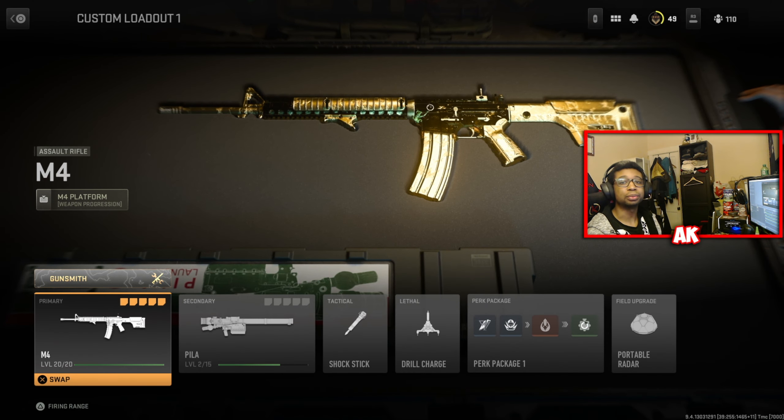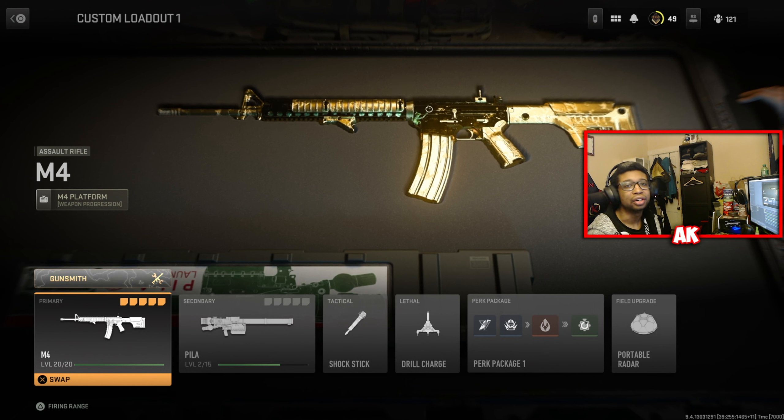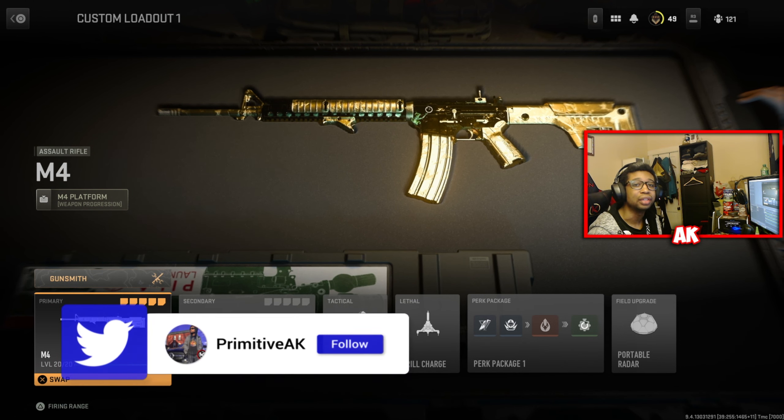What is up everybody, it is your boy Connor, your PrimitiveAK, here back with another video showcasing a tutorial on the fastest way to level up every weapon so you can get your max camo challenges done for every single weapon category and unlock that beautiful Polyatomic and Orion camo inside of MW2.